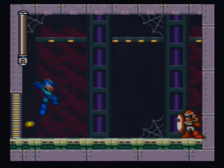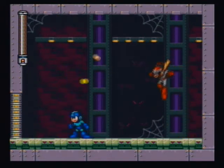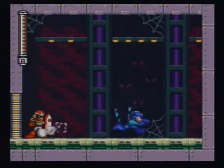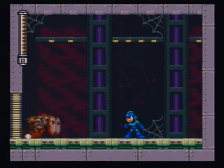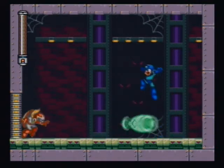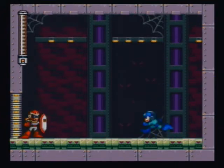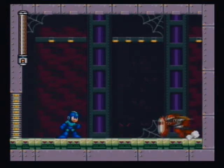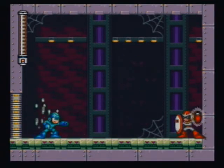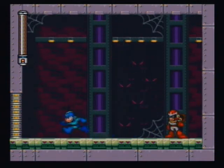Pretty much, if you can time everything right, you can just keep him in kind of a pattern. You shoot him with a charged shot, he'll dash across. Shoot him with another one whenever you can, and just move on with it. Too bad Mega Man doesn't have such a massive charged shot like that. He shouldn't have too much more to him. If you can time getting around his charged shot and hitting him at the same time, then he's not hard. He's down and out now.